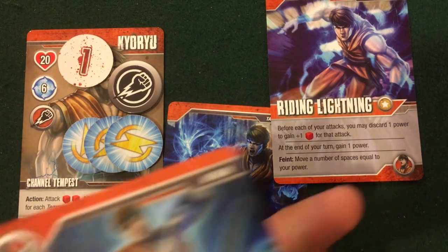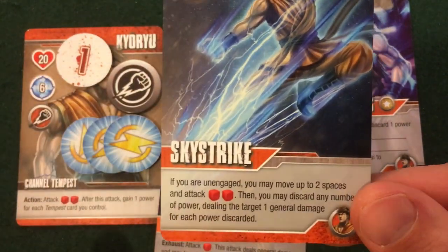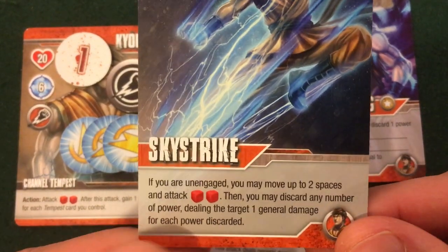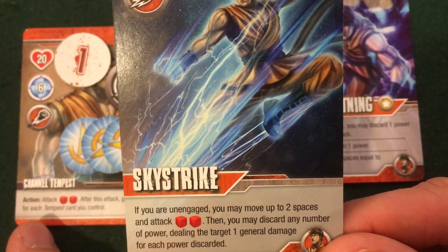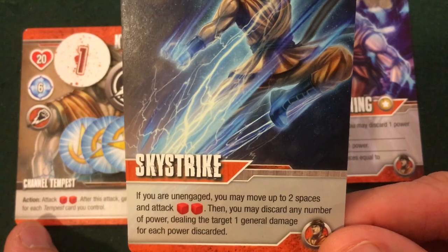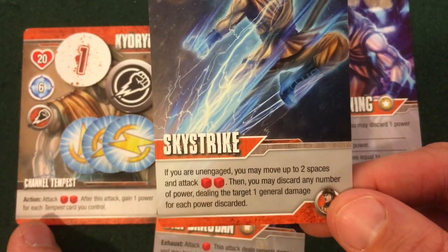I drew Sky Strike — a kick attack. If you are unengaged you may move up to two spaces and attack for two dice, then you may discard any number of power dealing the target one general damage for each power discarded. A nice little moving attack.